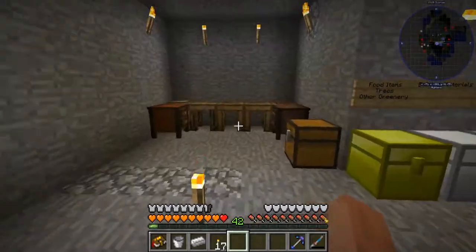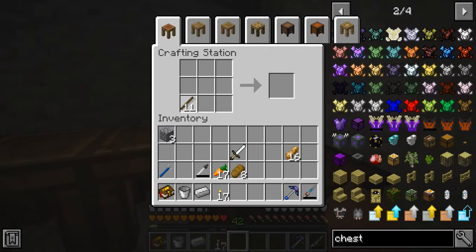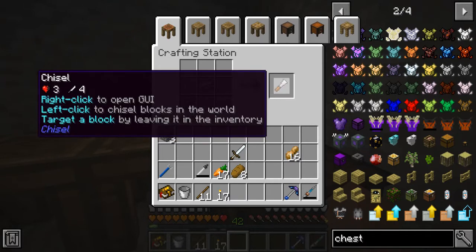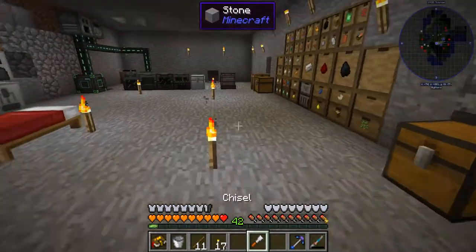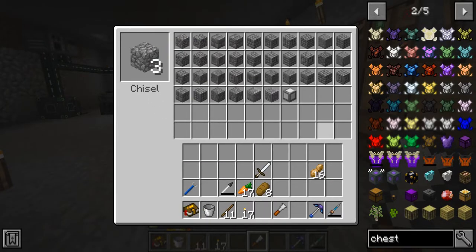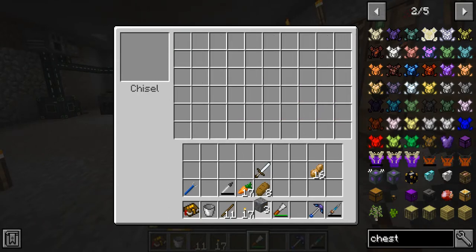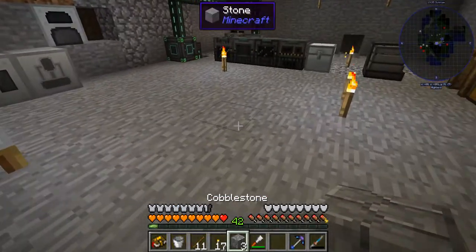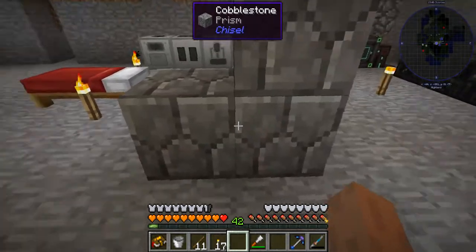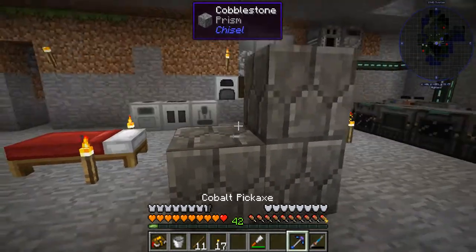The chisel is very simple to make — just a stick and an iron ingot. What this does is you right-click and you take a block — in this case cobblestone — and you can turn it into all these different styles of blocks. Let's grab this prism one right here. You can see it's still cobblestone, and if you mouse over it it's cobblestone, but it's a completely different texture now.